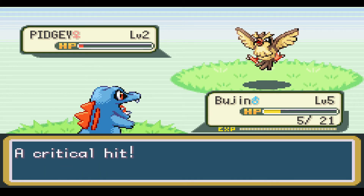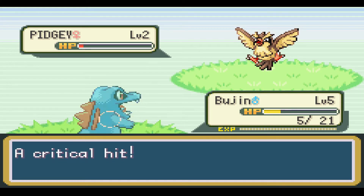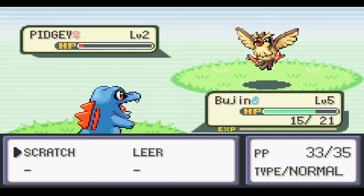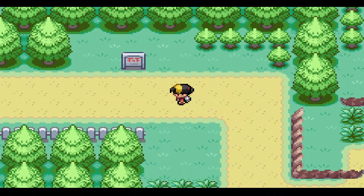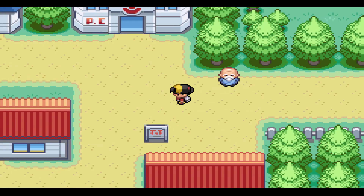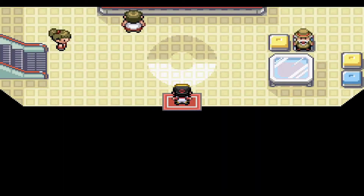How do you get crits in a row? What the heck is this? Bujin's Orenberry - he had an Orenberry? Are you kidding me? That's annoying. And Scratchpog. Okay, we got a Sentret here. And here we are in Cherry Grove City.